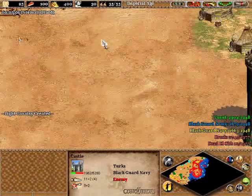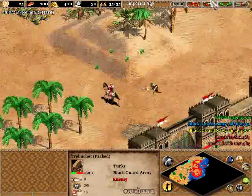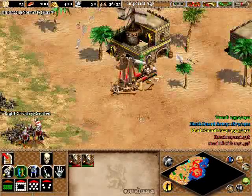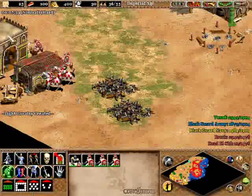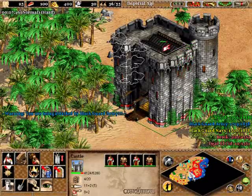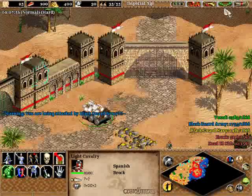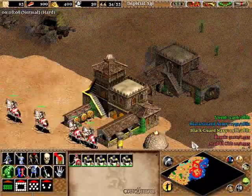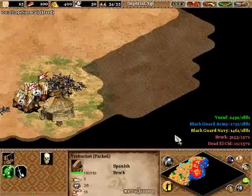We lost our castle, which we're going to have to rebuild, unfortunately, because Yusuf will send a lot of his units over there to try to kill us. He's pretty aggressive with docks, as you'd expect the Blackguard Navy to be — and Yusuf is as well. Send this light cavalry to take out that guy. With this force we're obviously going to be taking out the Blackguard Army as well in this part. Go for the monastery. Garrison the couple of units you have for right now and keep these light cavalry around the outskirts. Bring the trebuchets down here as well.